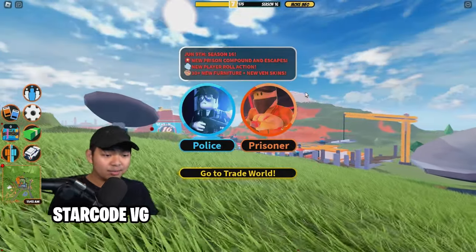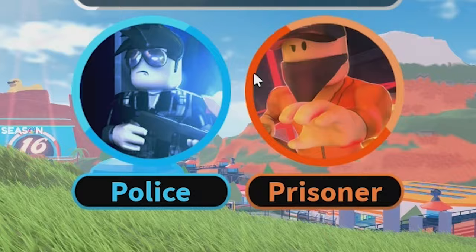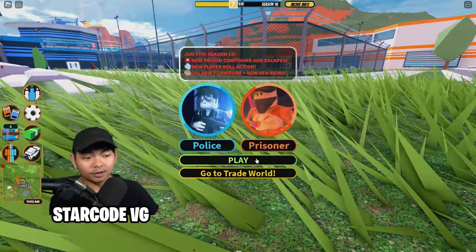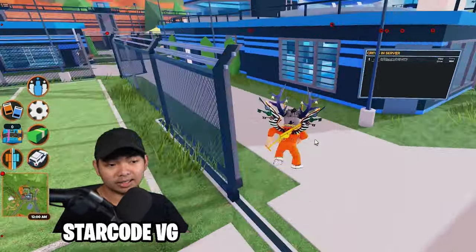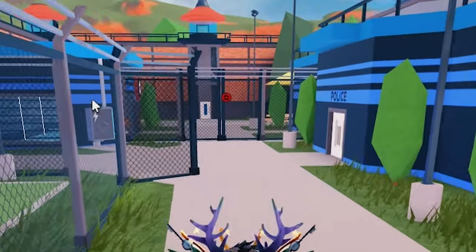So once you guys load inside the game, you guys got two options — there's police and a prisoner option. Go over here and click prisoner and click play. So there's a lot of escape ways in the game, but the most common escape way is going to be the punching box.